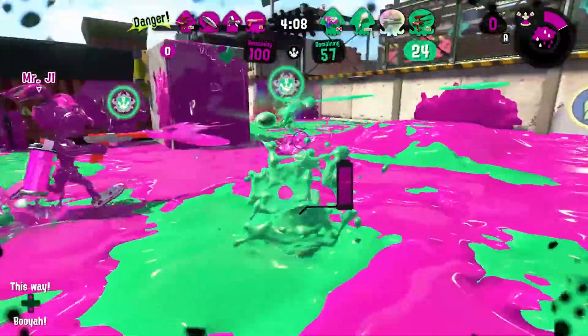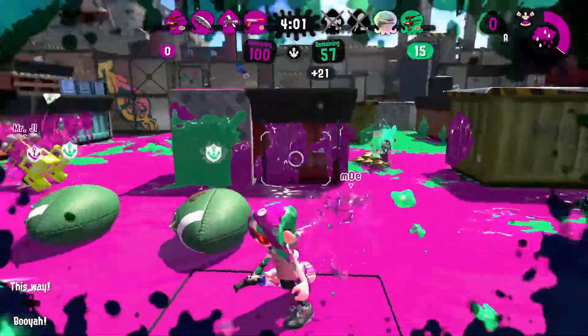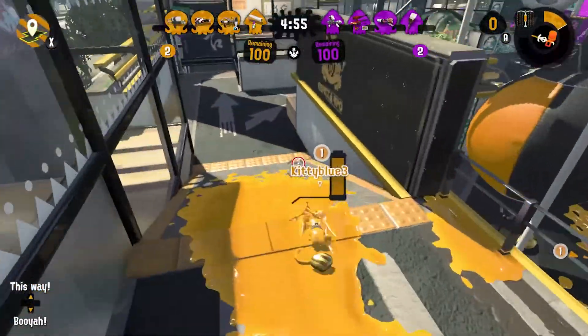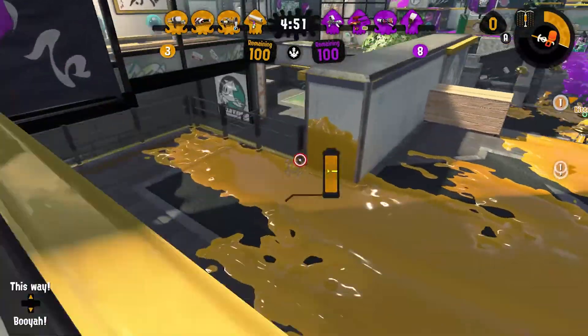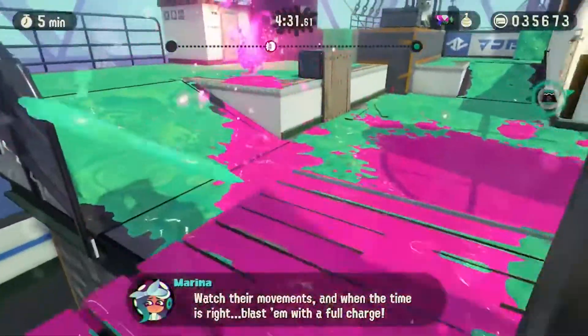There are three types of Brella — normal, tenta, and undercover — with the main change being in how the shield is. Personally, the default Brella is my favorite weapon in the entire game. The Squeezer, on the other hand, isn't the best or worst weapon. The game classifies it as a shooter, but much like the blaster, I chalk it up to its own category — it fires off a single shot before going into a short-range automatic mode. There are two variants, but no other types.